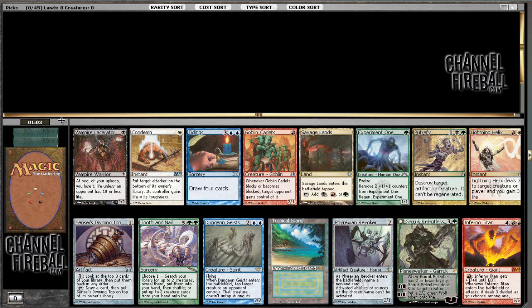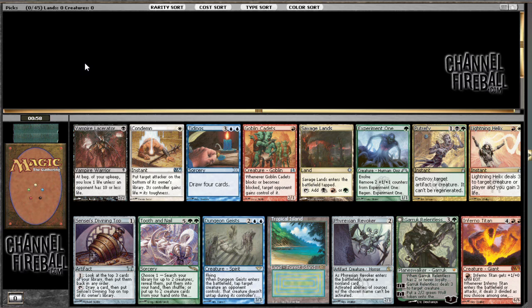We're here for a cube draft. I have an interesting booster pack here with Inferno Titan, Garruk Relentless is really good, Tropical Island is excellent, Top is so-so, Tidings is awesome. For me, it's a choice between Tidings, Tropical Island, and Garruk Relentless. Planeswalkers are ridiculously powerful and I usually value them the highest, but dual lands are quite good and Tidings is great too. I think I'm just gonna go with the Garruk here. Green and blue are my favorite colors in the cube, and Garruk is the cheapest between it and Tidings and it is kind of the most flexible — easy to splash. So I'm gonna take the Garruk Relentless.